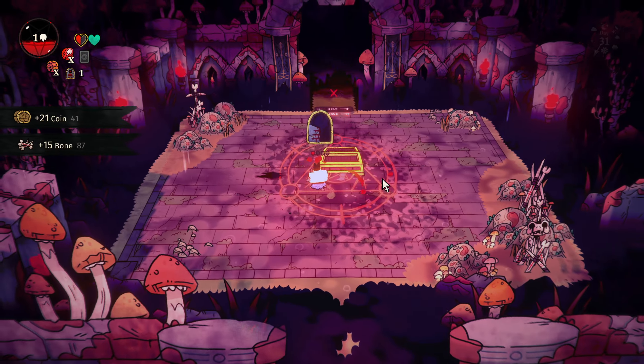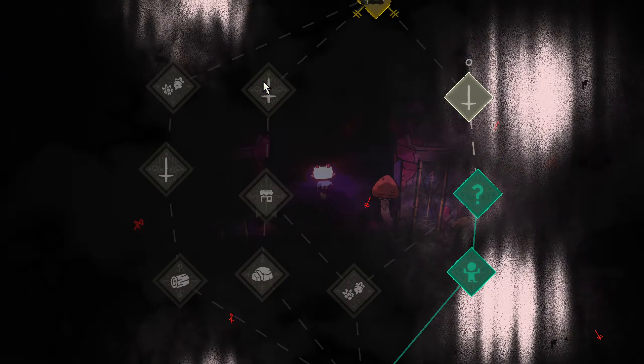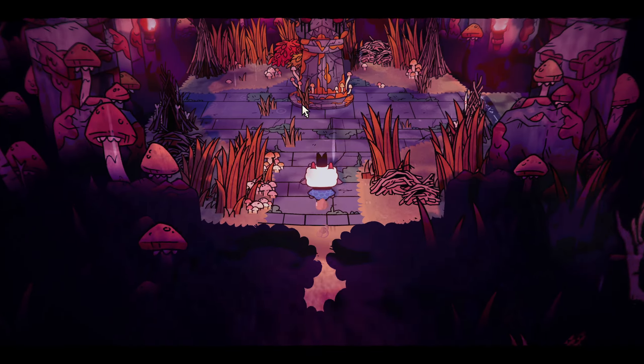You get a chest with a lot of stuff, including a little piece of a talisman — that's used to add rules to your encampment. Hopefully I'll be able to get a couple of those to show you later.